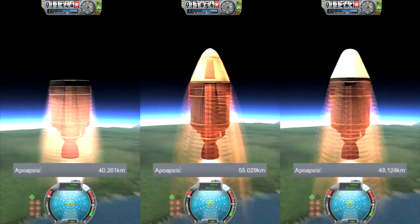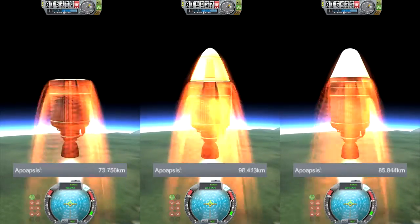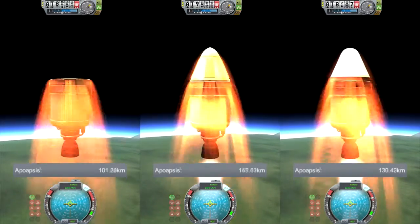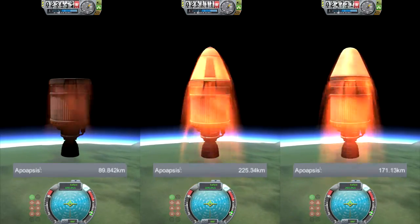Since they all start to glow at some point in this test and are at full thrust the entire time, they are still comparable. Surprising to me is that the improvised nose cone in the middle — made of a ROKAMAX branded adapter and an aerodynamic nose cone — reaches the highest altitude of these three, meaning it experiences less drag pulling it down.